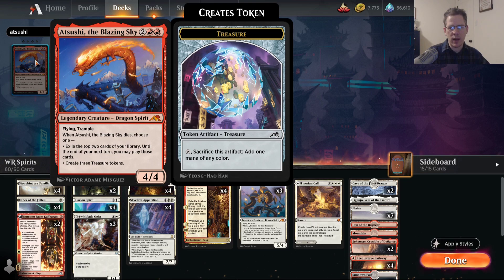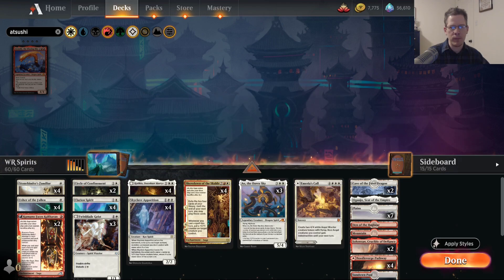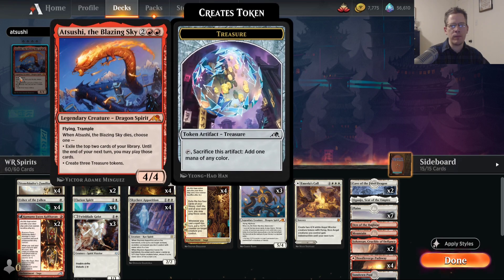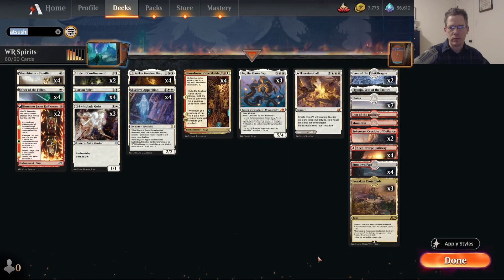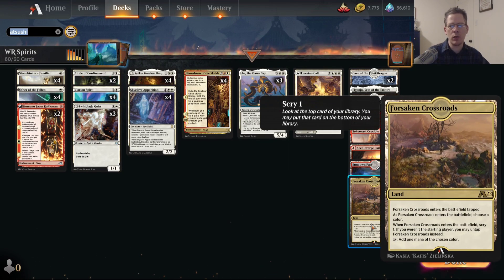This is an alchemy deck, even though none of the spells are only legal in alchemy — you could just play this in standard. In alchemy, there's just Town Raiser Tyrant, which I think is just a straight-up better card than Atsushi, even though it's not a spirit. Moving on to the mana base: I do have Forsaken Crossroads in my deck, and this is really the only card that makes this an alchemy deck. If you want to play this in standard, you could add some additional basic lands — maybe two plains and a mountain — and it would be fine. The mana is not going to be quite as good, but it really isn't that big of a change.